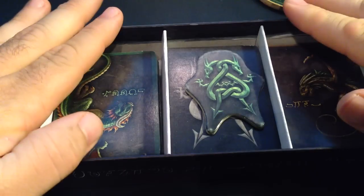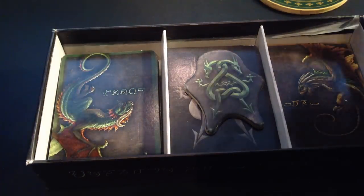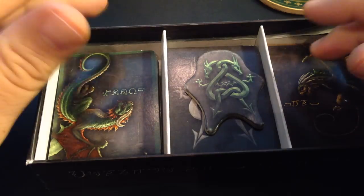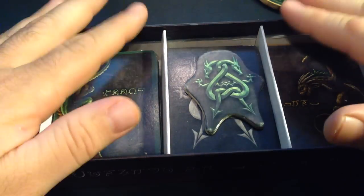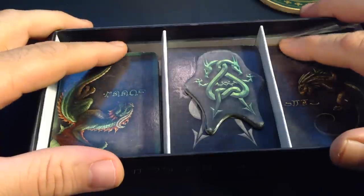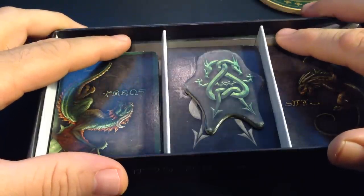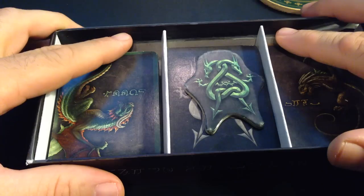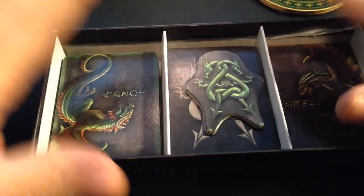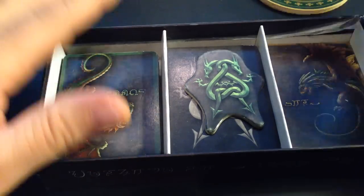One other issue: even if you sleeve all these cards, even after you add the promo cards and the metallic cards, it's still too deep — there's a lot of room in here. So I want to see if we can make the box a little shallower, maybe four millimeters, because we don't want stuff sloshing around in here. We want it to be as tight as we can.